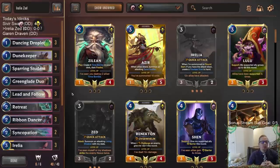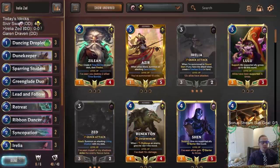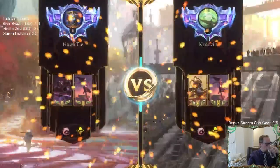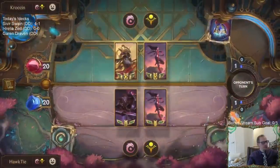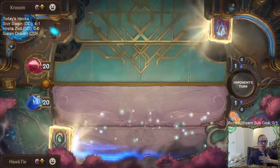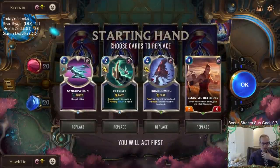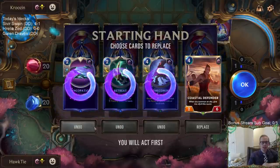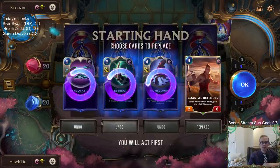We'll go ahead and try this out — play five games. Our first opponent is playing normal Aurelia Azir. Syncopation is needed for Coastal Defender, but I also need cheap units. I'll keep this hand. Meanwhile, chat suggests the Marshal might get nerfed — yeah, that's a possibility.